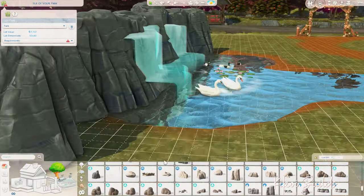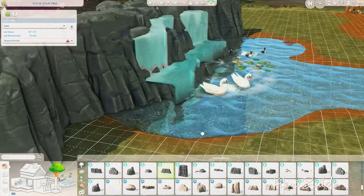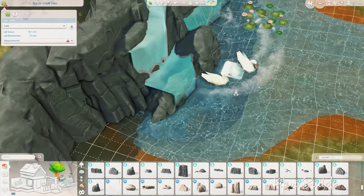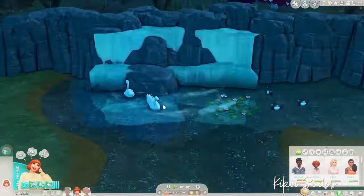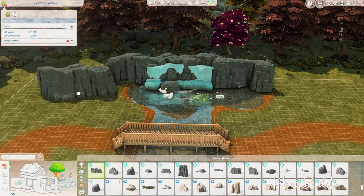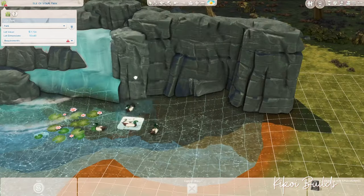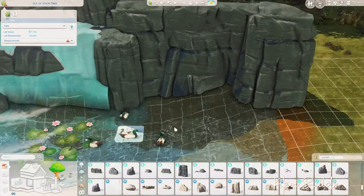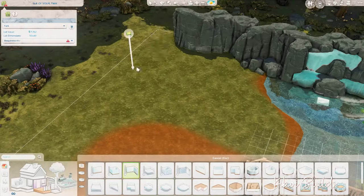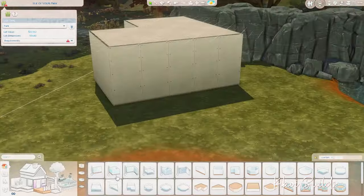I decided to build my ideal park. I didn't realize it was on a 50 by 40 lot until the very end when I finished completely and uploaded it to the gallery for the save file. I didn't realize because I had so much fun building — I really thought it was a much smaller lot because I didn't have that much space for everything I wanted to fit in.